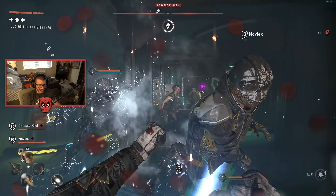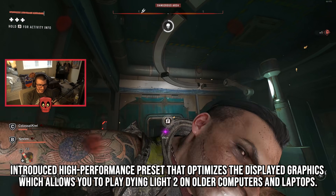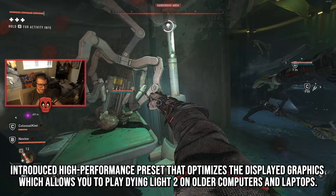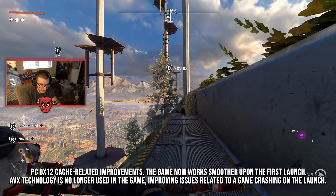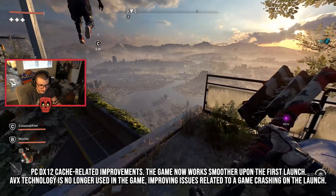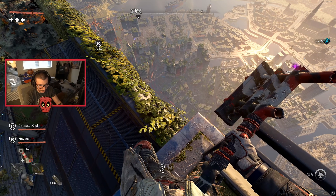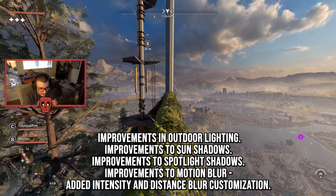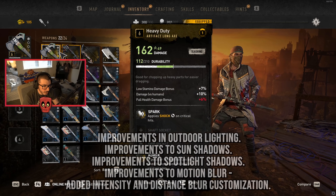For technical improvements, they introduced a high-performance preset that optimizes display graphics, allowing you to play Dying Light 2 on older computers and laptops. PC DX12 cache-related improvements mean the game now runs smoother upon first launch. AVX technology is no longer used in the game, improving issues related to crashing. They also made improvements to outdoor lighting, sun shadows, spotlight shadows, and motion blur.